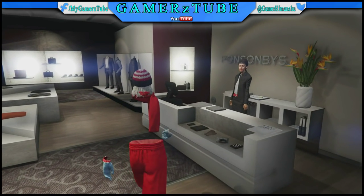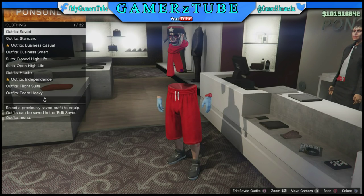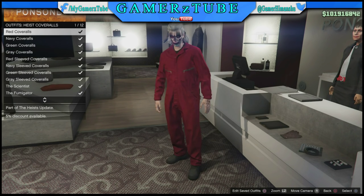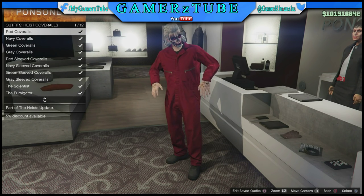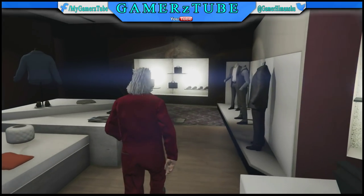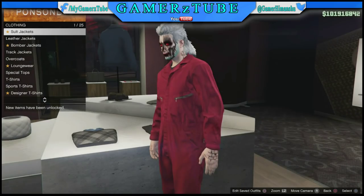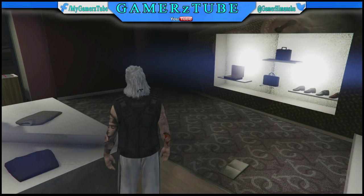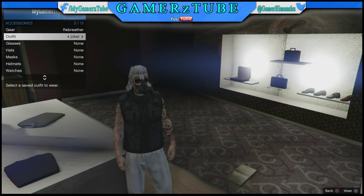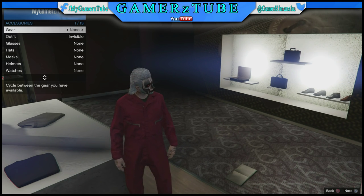Let's get straight to the glitch now. Press right over the outfits and then go to the high score rolls. Wear this first one and save it as a new outfit. I'm gonna save it as 'invisible.' Then go over here, wear this first utility vest, then go to the interaction menu and switch to that invisible outfit and press X on it to wear that invisible outfit that we just created.